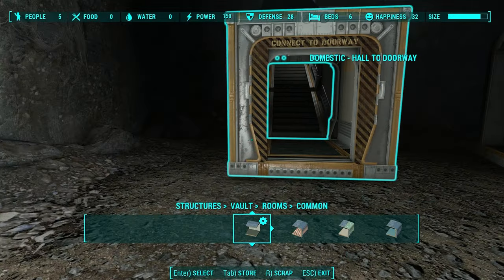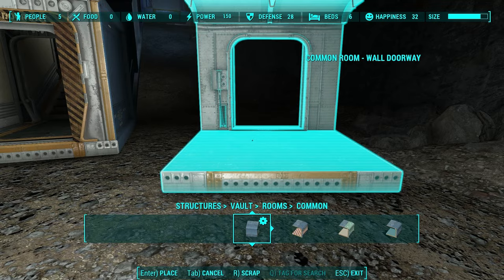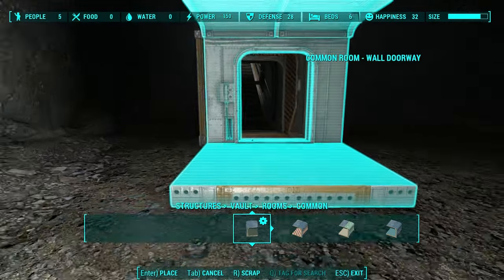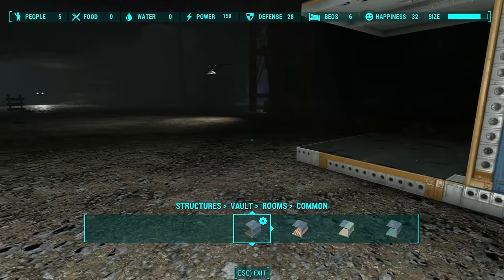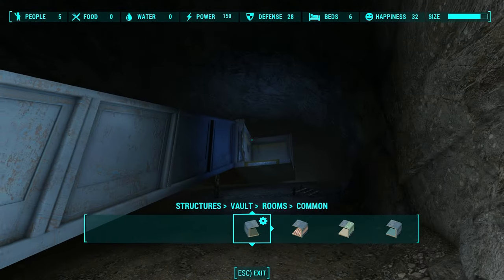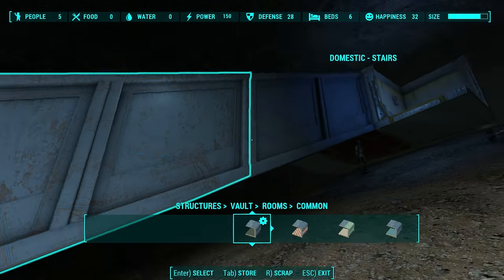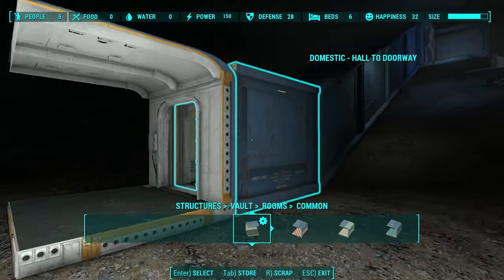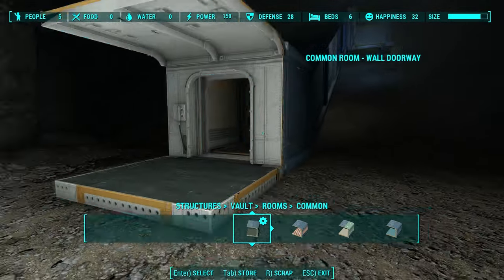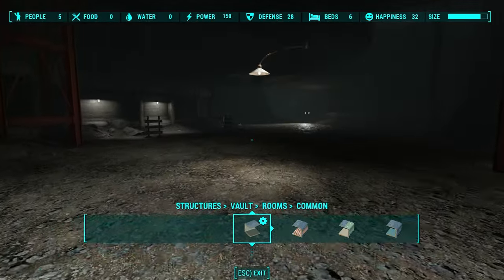Once you have the hall-to-doorway piece, you can then take any door from any other room piece, whether it's surgery or whatever, and now you can start building your rooms. I've gone from atrium to utility or domestic, then from domestic to the hall-to-door, then from the hall-to-door to any door from any other room, and now I can start building my rooms.